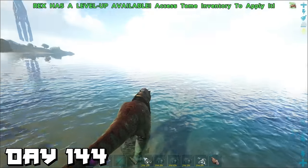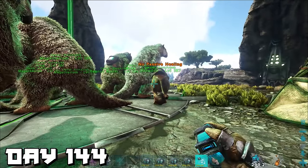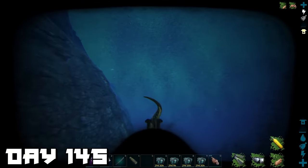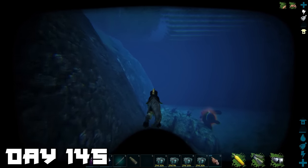Day 143 was pretty boring — I spent most of the day staring at Slasher's ass waiting for the megatheriums to either grow up or heal. The sabertooth woke up and decided to join us, so we named him Diego — like the guy from Ice Age. Day 144 — we decided to take our T-rex for a swim and then head over to the green obelisk to drop off our daeodon and euteranosaurus.